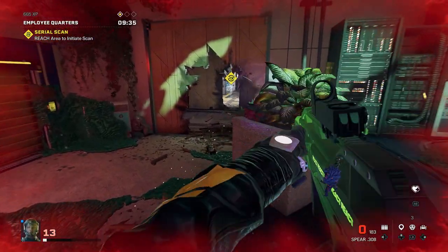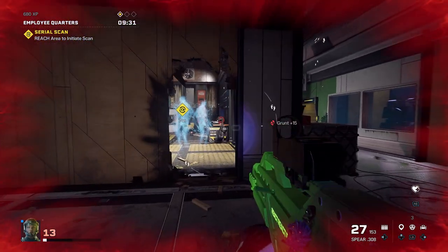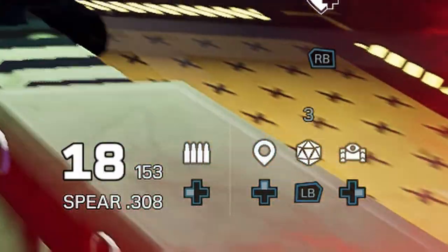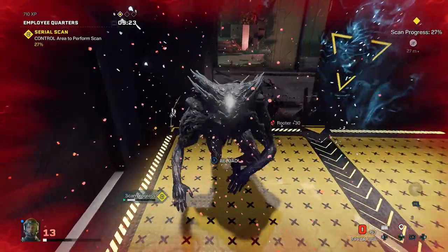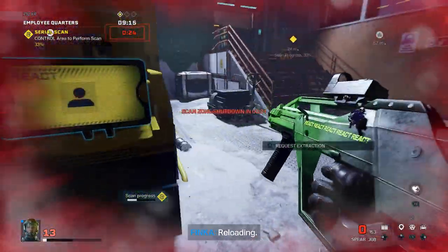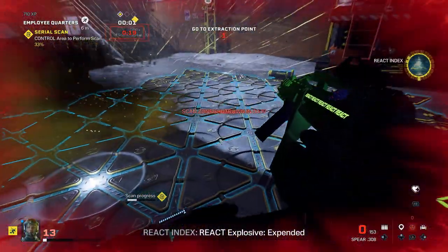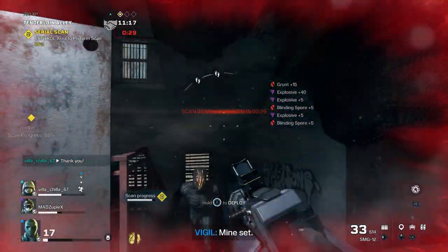One extra tip to give you more field walls or any equipment: the amount of equipment you have at the end of a mission you actually keep. If you finish a mission with eight field walls, your operative starts the next mission with eight. When I first started I thought you always started with the same amount. So when you're getting extracted, definitely do not throw away all your remaining equipment.